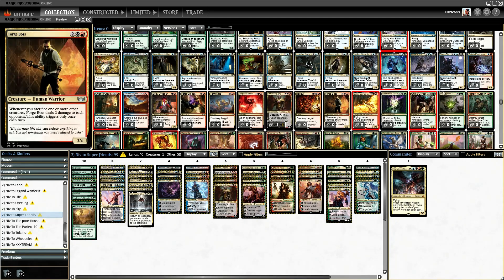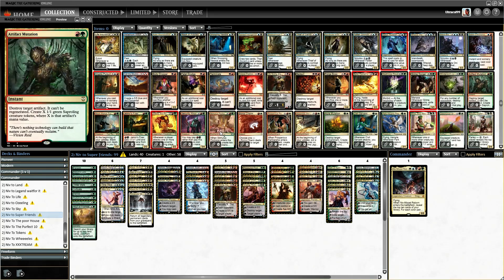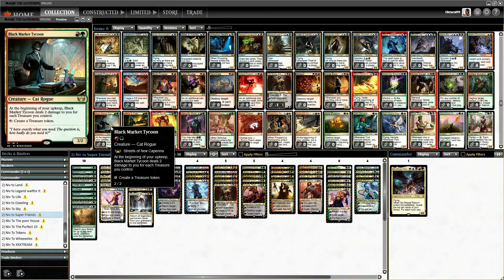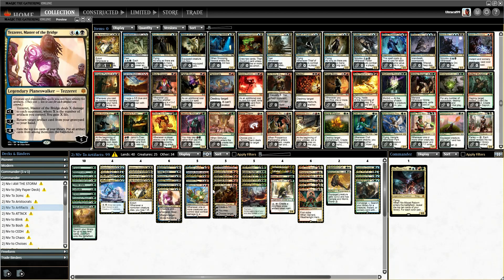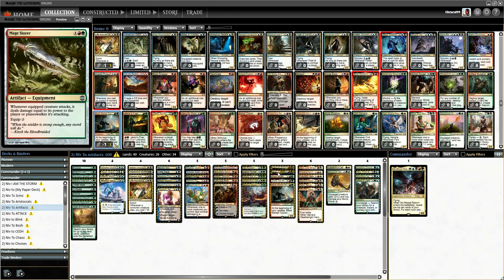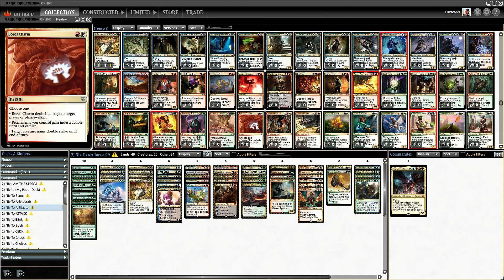Forge Boss does two damage but only once per turn. We might come back to Corpse Explosion. Grime Gorger is another card I'd be cool to play with. Green Grace's Judgment, Artifact Mutation, Black Market Tycoon — artifact deck, one hundred percent. I think it will go in over the little fog — that was a fun card but it very rarely went off.